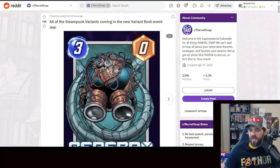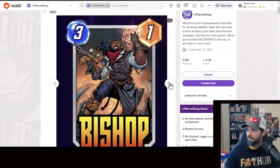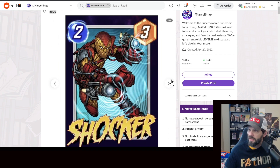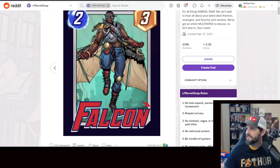First, I want to show you the variant rush event variants coming across — they're steampunk related. There's the Cerebro one, it's not bad, kind of cool. Bishop — solid. Yellowjacket is super cool, I love the ornamentation and detail in his armor. Joker — actually pretty cool as well. Falcon, I don't love that one honestly. Let me know which one you like best in the comments below.